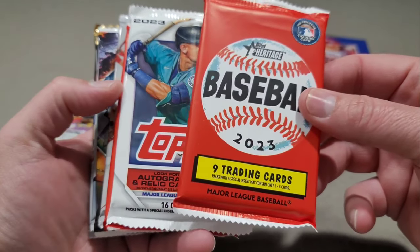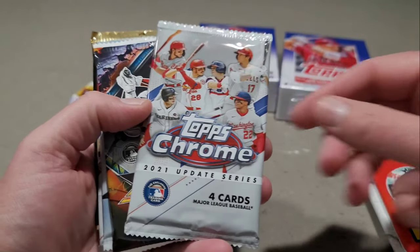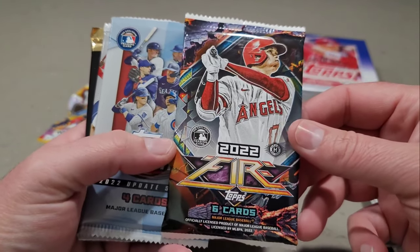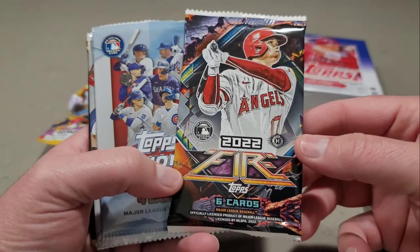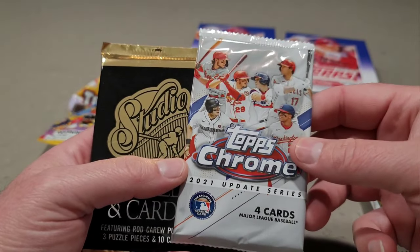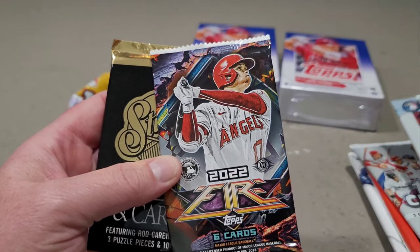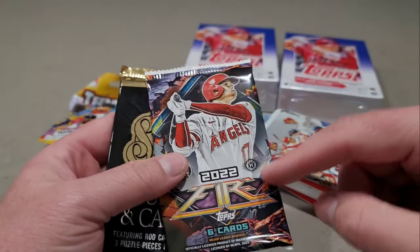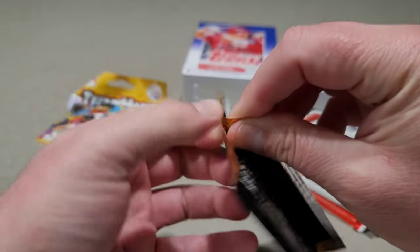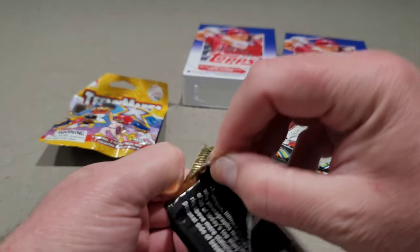We got 2023 Heritage, an update pack, 2023 Series One, another 2023 Heritage, 2021 Update Chrome - and look at this - a Topps Fire hobby pack from 2022! And a 2022 Topps Chrome update, another 2021 Update Chrome, and then Studio. I am thrilled to see Topps Fire. I wish they would have made it for 2023, but it was a Target exclusive, so it looks like it came from a hobby box since they didn't make blaster boxes of it.